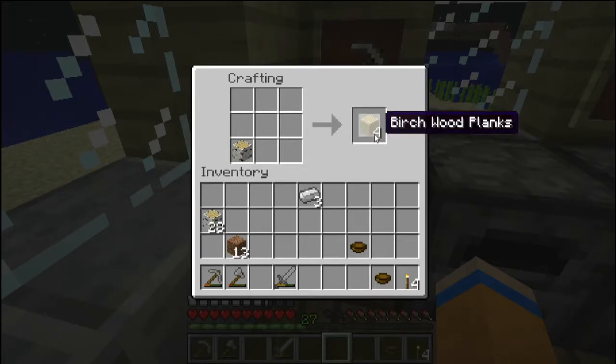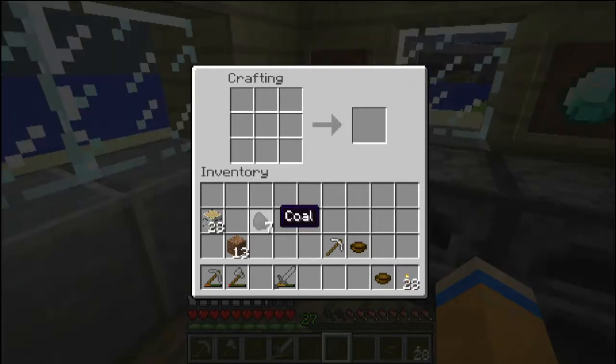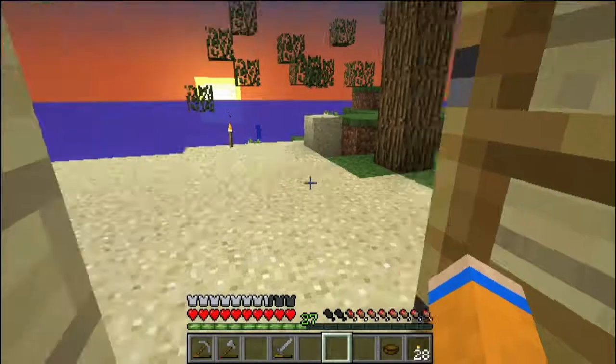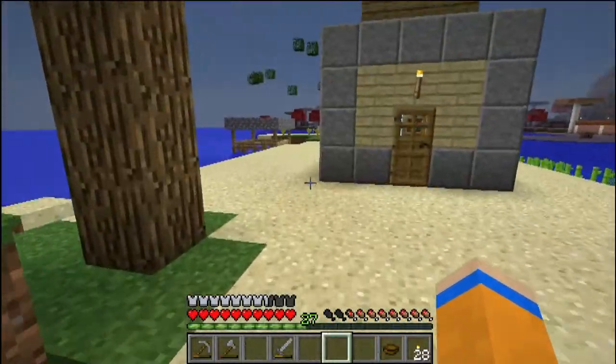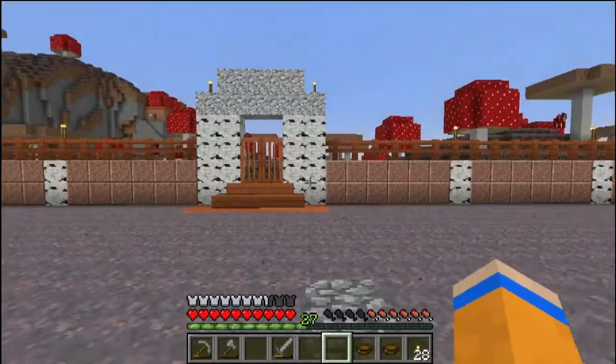I can use that to make sticks, and with these sticks I can make one of these pickaxes so I can mine valuable materials. The sun is beginning to rise. Again, we have spent the entire evening doing things other than what I wanted to do at the start of the episode. Fantastic. Where are the mooshrooms? All the way over here - all the mooshrooms have left me. Why do you abandon me in my hour of need?